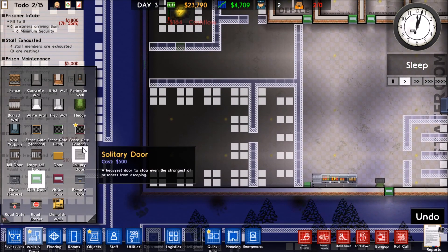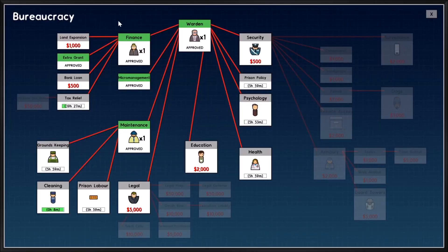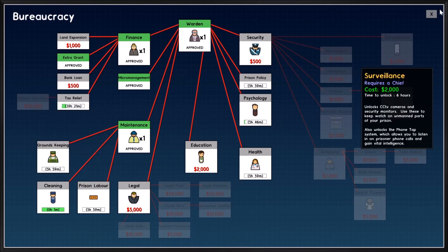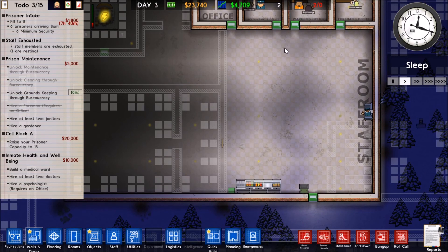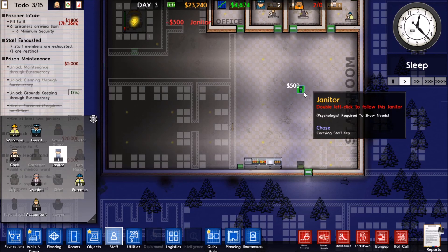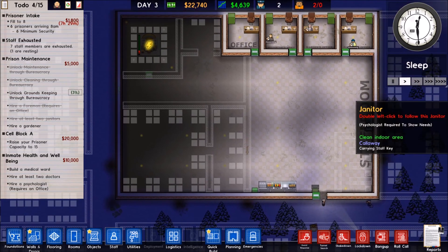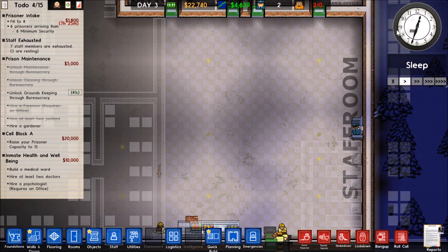Let's put in a couple more lights so they can enjoy the lighted areas. Then let's go ahead and build these walls in. We'll need some lights in here too. We want to put sprinklers in here so that if something bad were to happen the sprinklers will hopefully take care of it. We're going to need to put a staff door on this room. We've unlocked janitors and we're going to need some — two janitors are on. We've got to raise the prison capacity, build a medical ward, and hire two doctors and a psychologist. Here is going to be our medical ward.